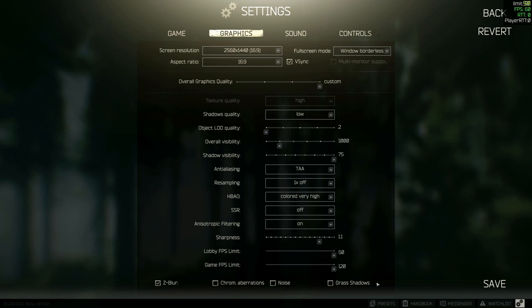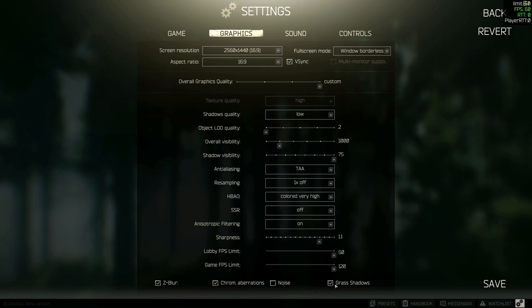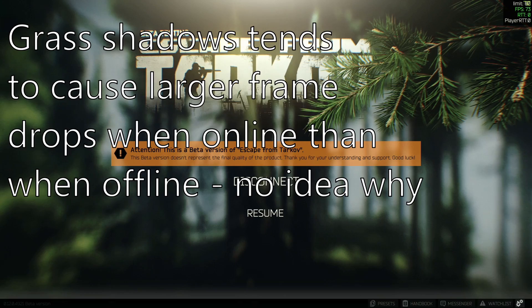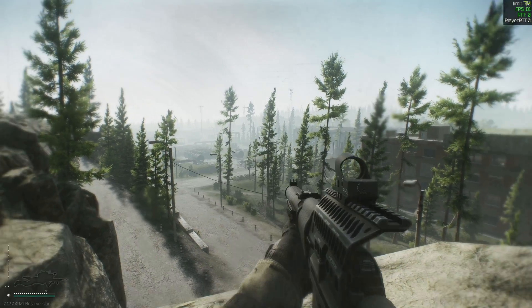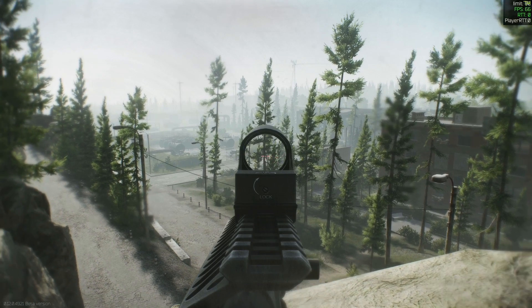Lastly are three checkboxes at the bottom: Z-blur, Chromatic Aberrations, and Grass Shadows. Chromatic Aberrations used to cause some weird wonky lighting, but nowadays it seems like it's been fixed and doesn't give much of an FPS hit — leaving it on isn't necessarily a bad thing. It will make the game look a little prettier with not much performance hit. Grass Shadows, however, does cost a few FPS worth of a hit, especially if you have the visibility turned up. Turning that off will give you a bit of an increase.